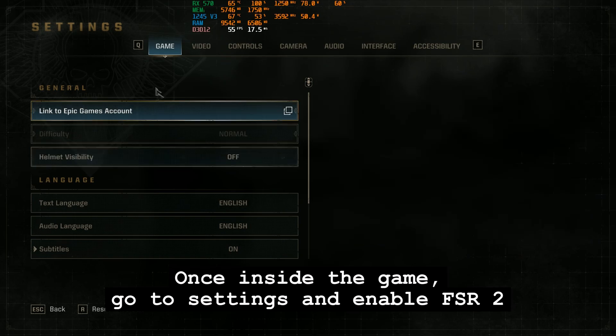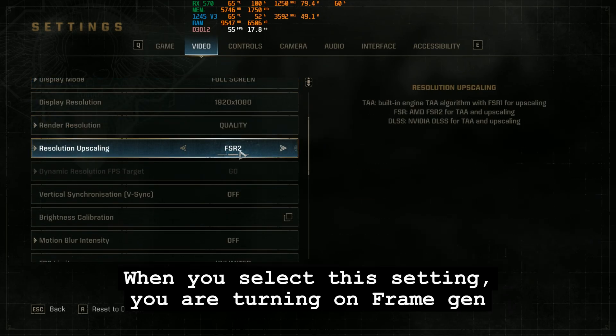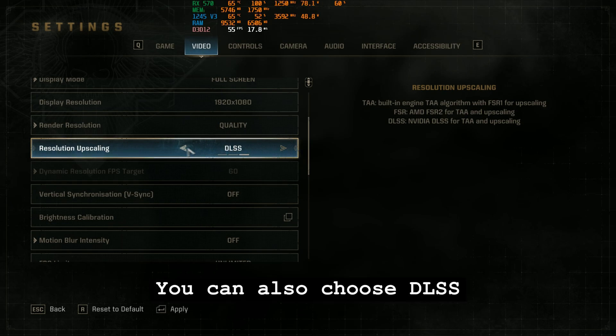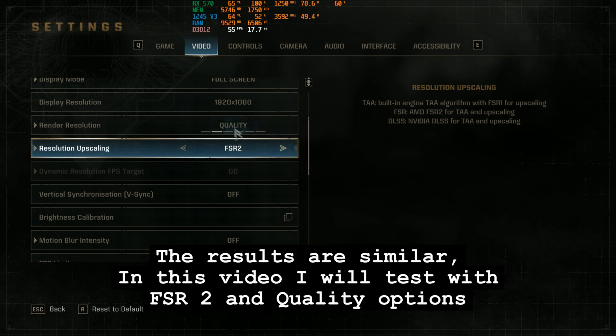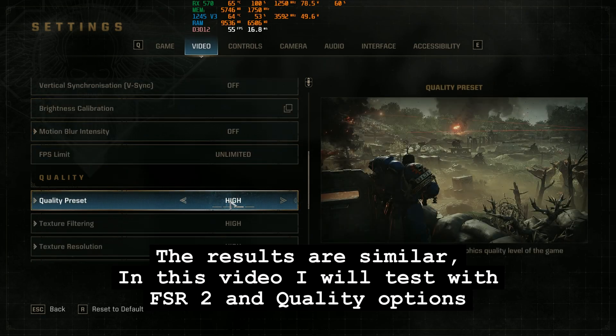Once inside the game, go to settings and enable FSR2. When you select this setting, you are turning on frame generation. You can also choose DLSS — the results are similar. In this video, I will test with FSR2 and quality options.